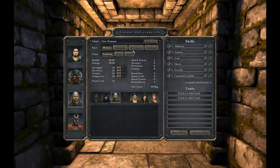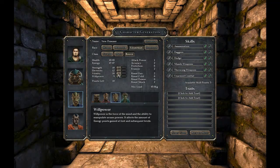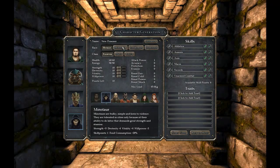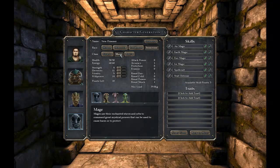Let's make him a lizard man and a rogue. Nice little Klingon look here. And make him an insectoid. They seem to have the highest willpower, so I'll make him a mage, who have very low HP of course, but whatever.